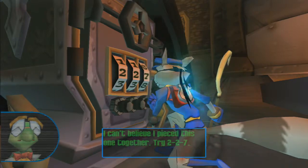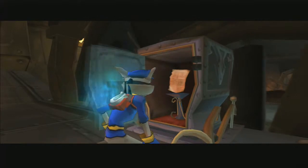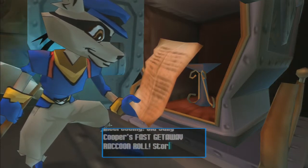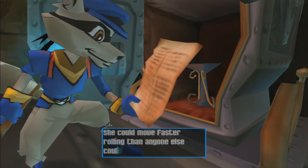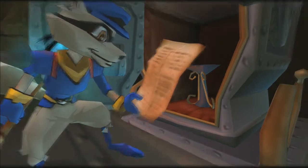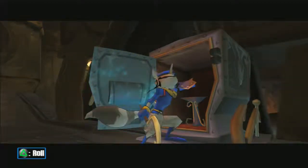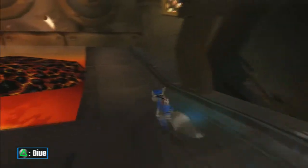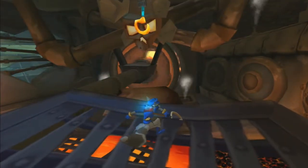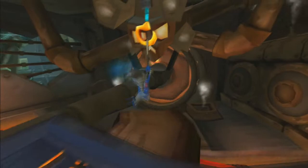Press circle to enter the vault code — I can't believe I pieced this one together. Try 2-2-7. I would recommend just using the dive move. Later on you will get two moves which are really really great, but they are very very late — like the fourth world, or one in the fourth and one in the third. They're really great though.